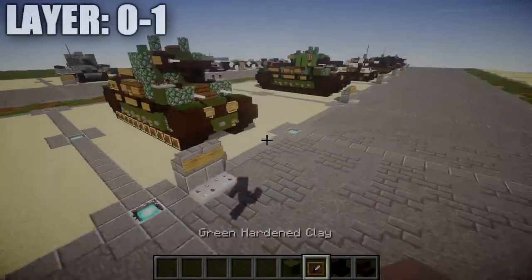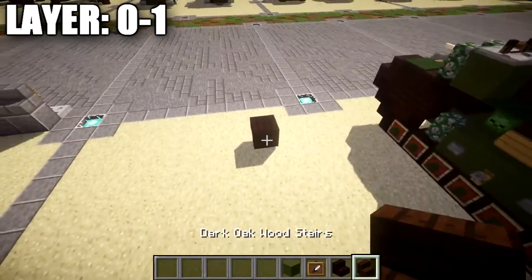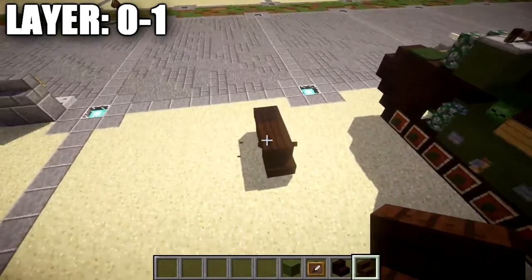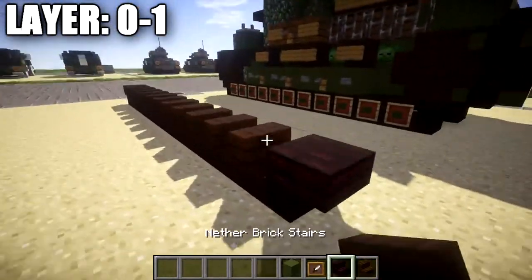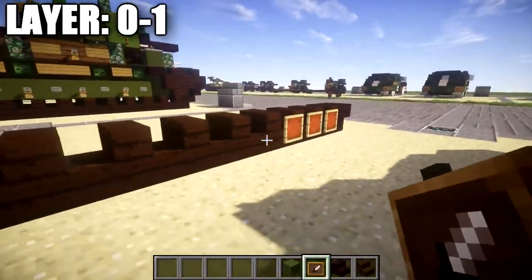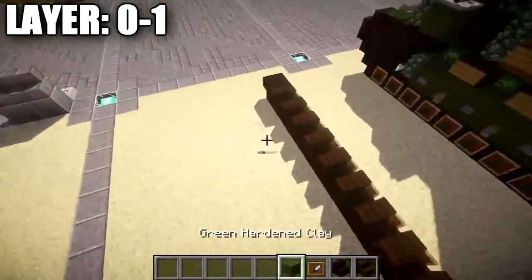Let's go ahead and move into the tutorial beginning with layer one. To get started, place down a nether brick upside-down stair — this will be the start of the right tracks. Going back from this nether brick stair, place down a total of eleven dark oak wood stairs all facing the same direction, then a nether brick upside-down stair on the end, making the right side of the tracks.